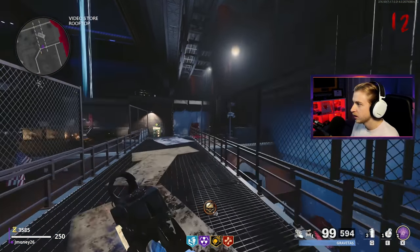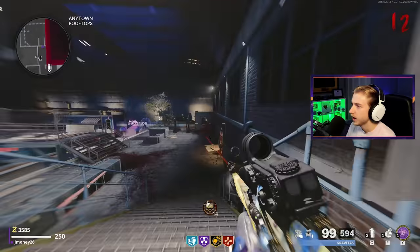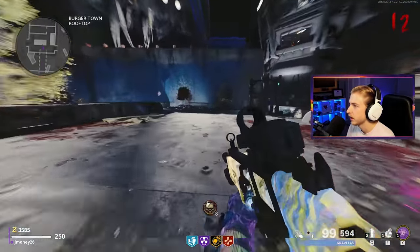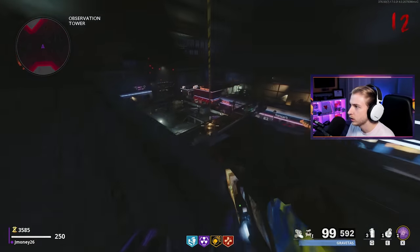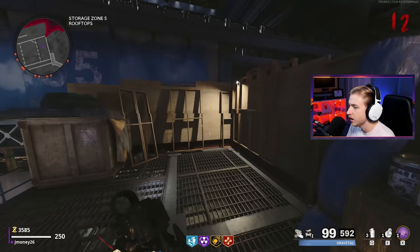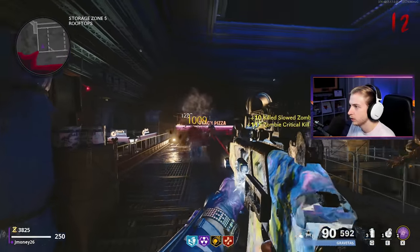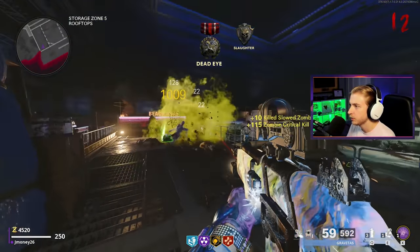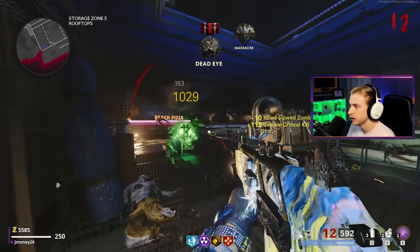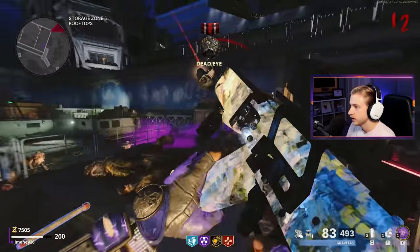Now that our weapons are Pack-a-Punched and we have a few perks, let's head back to spawn because I think that's one of the better grinding areas on this map — not as efficient as Colonel's Office, but one of the best I've found here so far. These rooftops aren't bad either. Another spot: zombies will climb up and walk through the walkway, so nothing comes from behind you. You can just sit here and get headshots — pretty nice spot.